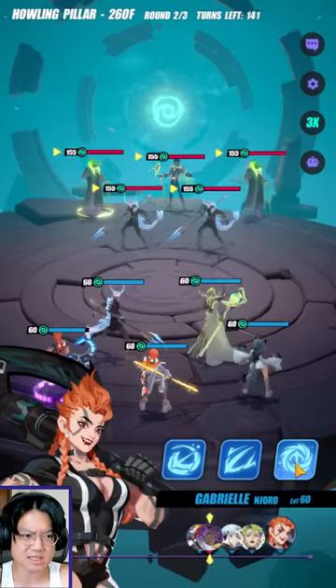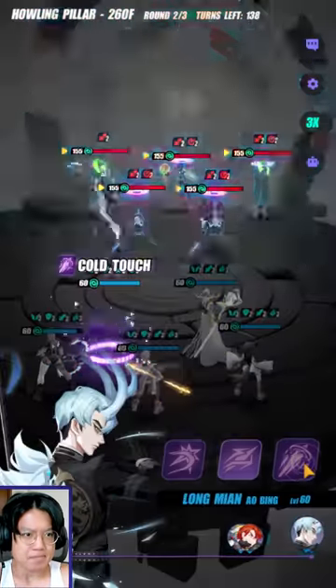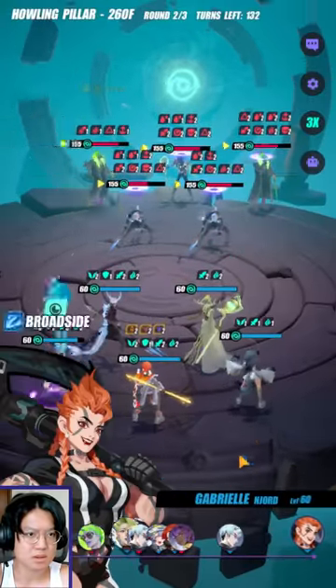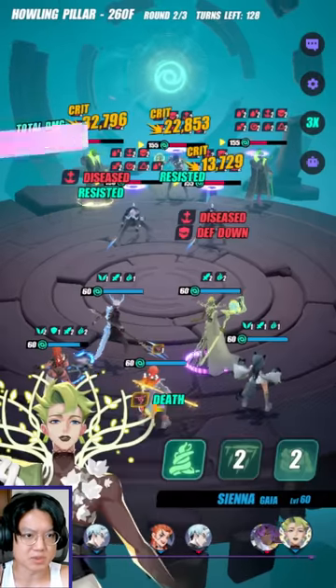So far so good. Moving on to the second one — this is really easy, but it's just Jin Yuyao that is the problem. I realized something: I shouldn't be using my immunity on my Gabrielle at the start. I should absolutely be using my defense break.